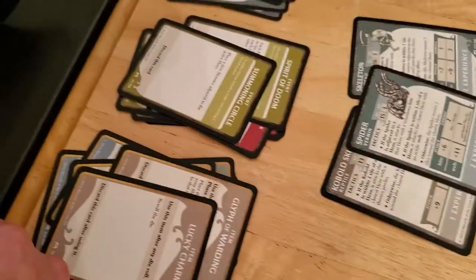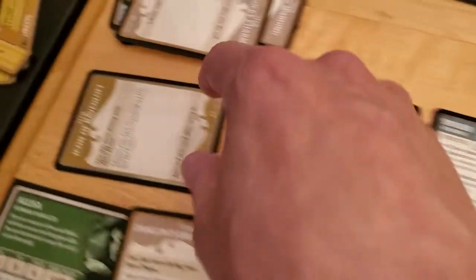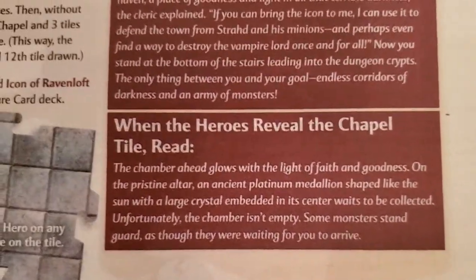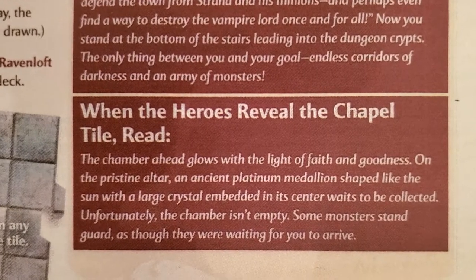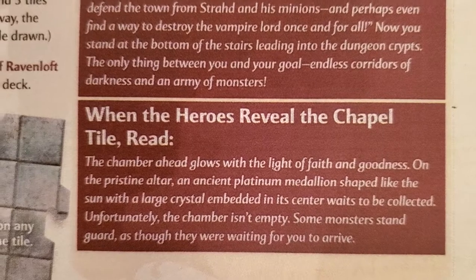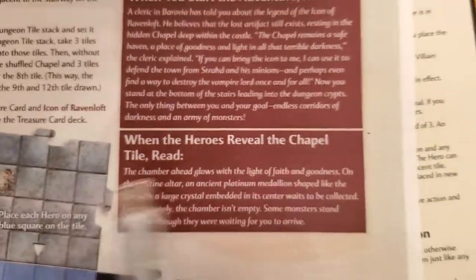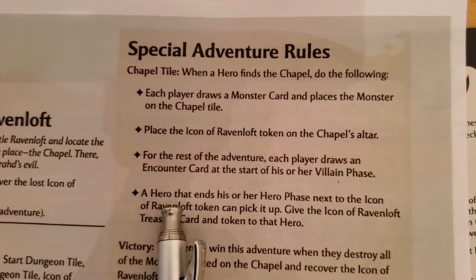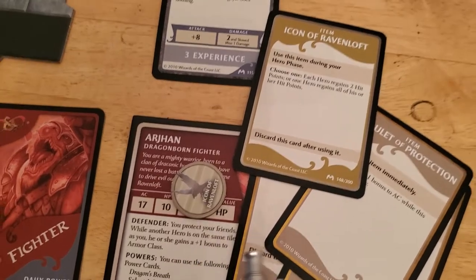When that happens, he picks up the icon. He ends his hero phase, so the slowed is gone. At the end of his hero phase, he picks up the Icon of Ravenloft and takes it. When he takes that, he also gets the Icon of Ravenloft treasure item. I forgot to read this when the thing was revealed — when the chapel is revealed you're supposed to read: 'The chamber ahead glows with the light of faith and goodness. On the pristine altar, an ancient platinum medallion shaped like the sun with a large crystal embedded in its center waits to be collected. Unfortunately, the chamber isn't empty. Some monsters stand guard as though they were waiting for you to arrive.' Once the hero ends his or her hero phase next to the Icon of Ravenloft, they can pick it up. I've given the icon to Arjun and he has this treasure.